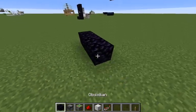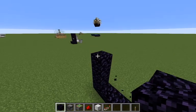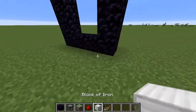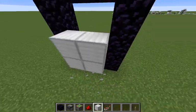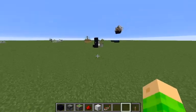Let's start by building a nether portal. This can be any size — just not smaller than the minimum size. Then go to the back and build a 2x3 shape, then come to the front again.